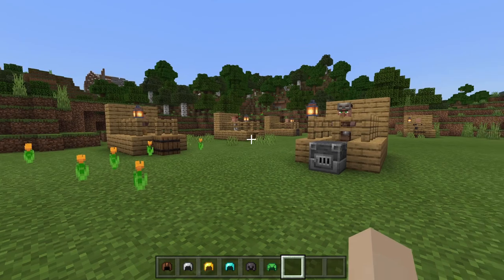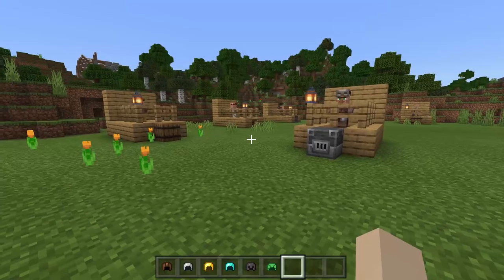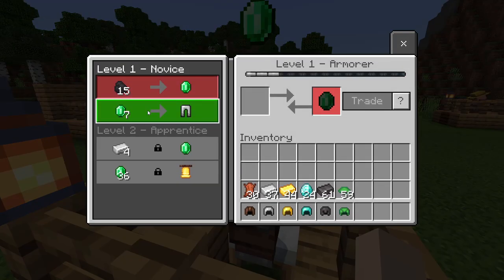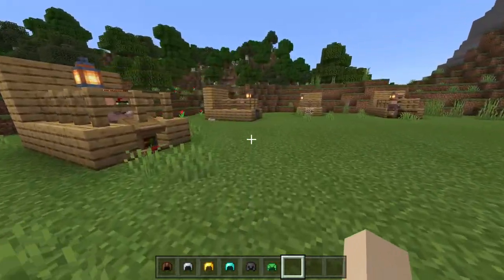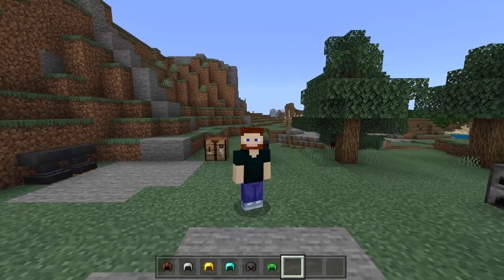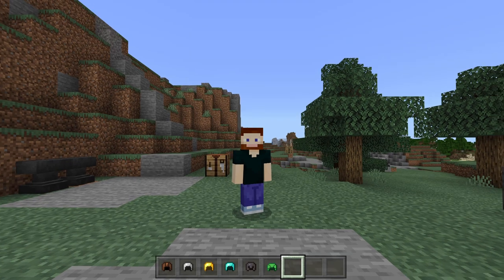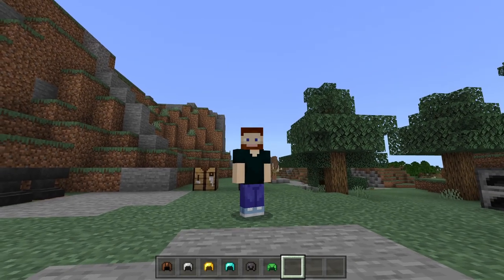Chainmail helmets can be found in a few different ways. In Bedrock Edition, they can be found in buried treasure chests. But in both Bedrock and Java Edition, you can get them from an armorer villager. You can also get leather caps from the leatherworker. You can also find helmets in chests around villages, shipwrecks, strongholds, end cities, bastions, underwater ruins, and ruined portals.